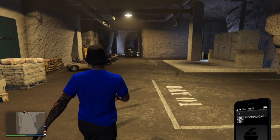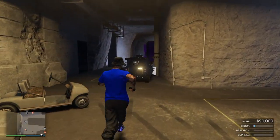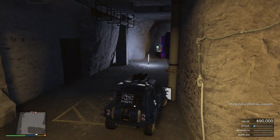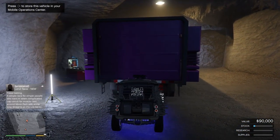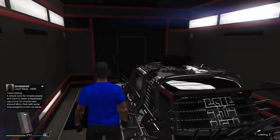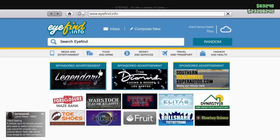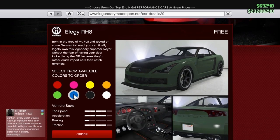Once you enter your bunker, your car will be right where you left it. If your car is invisible or not there, that does happen with this glitch unfortunately — just find a new session and try again. If it is there, get inside the car and put it in the back of your MOC. If you get an alert, accept it and you will have successfully duplicated your car. Note: sometimes the car will disappear when you drive it in — if that happens, just try the glitch again.